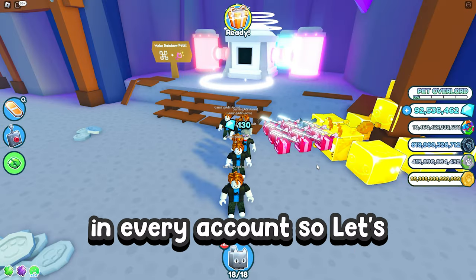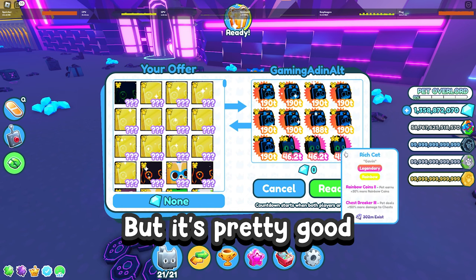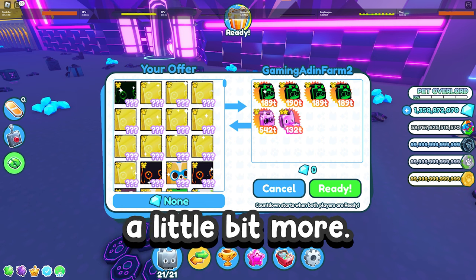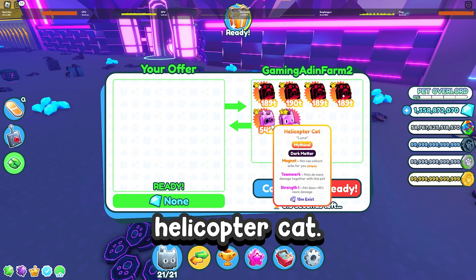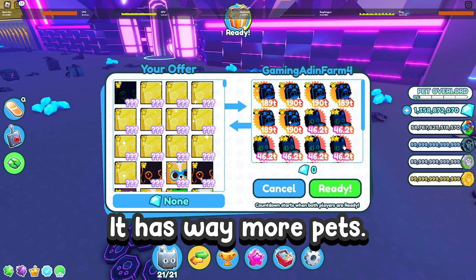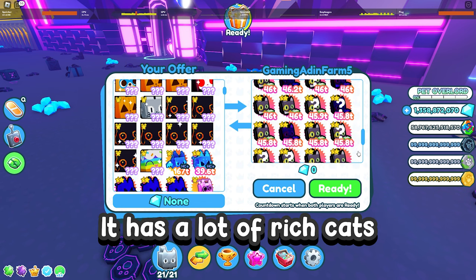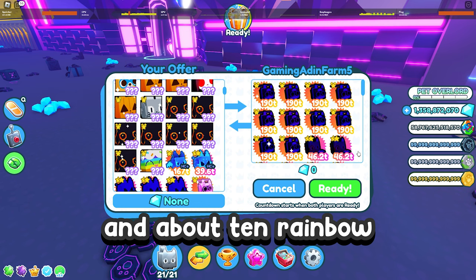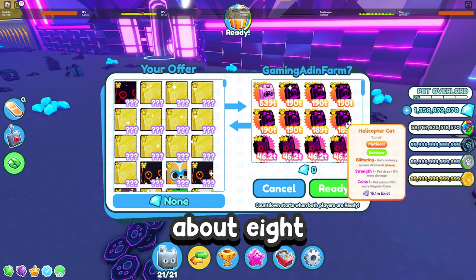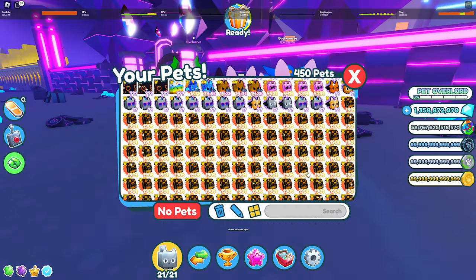I've converted every pet in every account, so let's trade them to my main account. The first account has some decent loot. The second account has only a little — pretty bad. The third account has a bit more, plus a dark matter helicopter cat. The fourth account has about 5 helicopter cats. The fifth account has way more pets — a lot of rich cats in rainbow and 6 rainbow helicopter cats. The sixth account has a lot of rich cats and about 10 rainbow helicopter cats. The seventh account doesn't have that much, but it's still good. The last account has about 8 helicopter cats: one dark matter and seven rainbow ones, plus a lot of rich cats. And this is what we got after the 1-hour time lapse — very good loot.